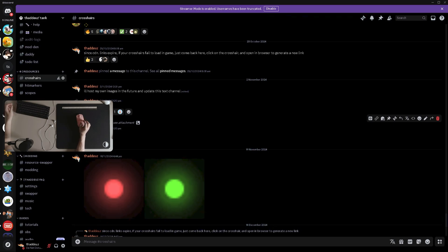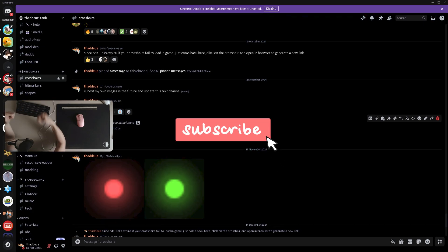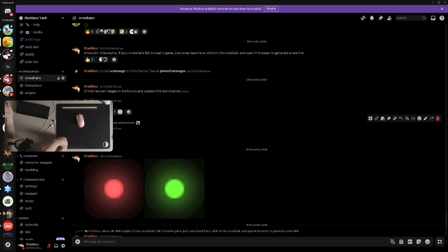Alright, that's it for this video. Remember to join my Discord server to get all these different resources like crosshairs and CSSs to really optimize your aim. If you have any questions, feel free to ask them in the comments below or in the Discord server — I'll answer you there. Thanks for watching. Remember to like the video and subscribe to the channel, and I'll see you in the next one. Peace.